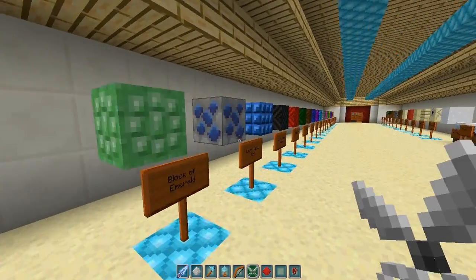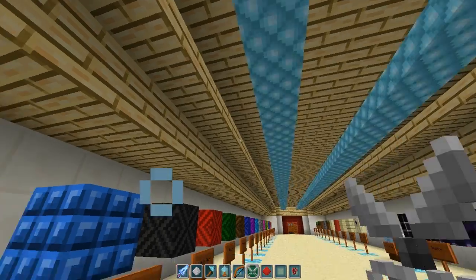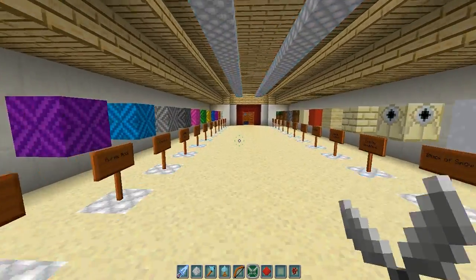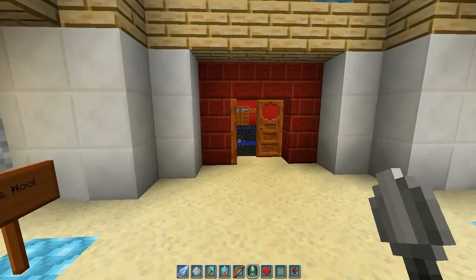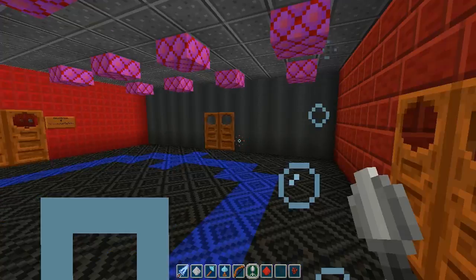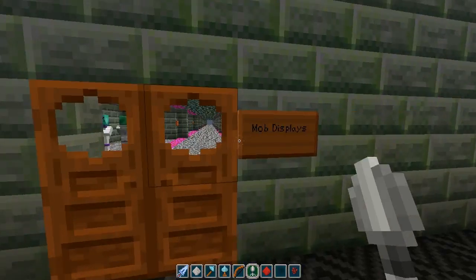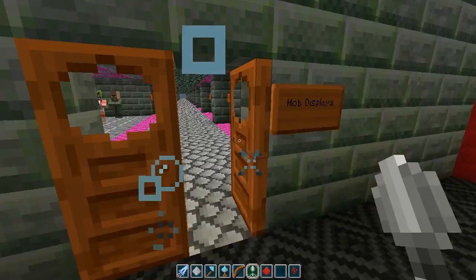The default skin right now — I'm me. I've had people say you got to change your skin in these videos because I don't show the default skin to show the art change, but it's really hard to do that. I wish Mojang would just come up with a way to go to default if you want. Anyway, I've talked enough. Mob displays — let's check out these guys.